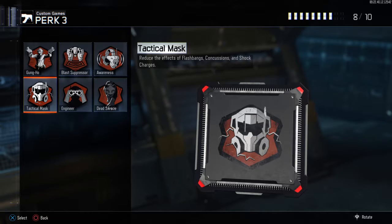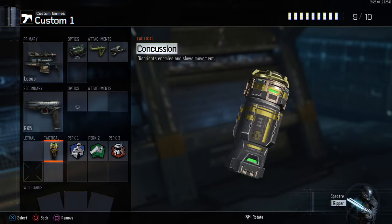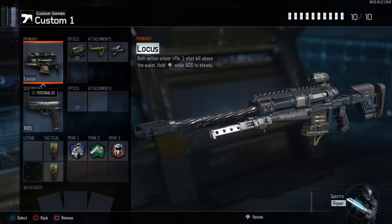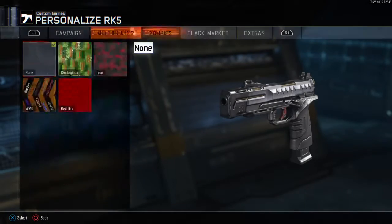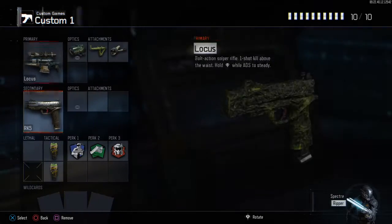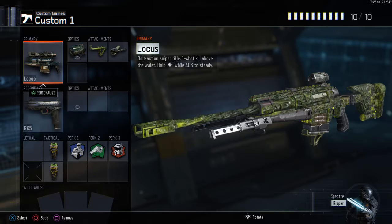Tactical Mask reduces the effects of flashbangs, cushions, and shock charges, so pick that. And one more thing — another Cushion. So two Cushions. For camo, pick whatever you like, and there you go, the best class ever.